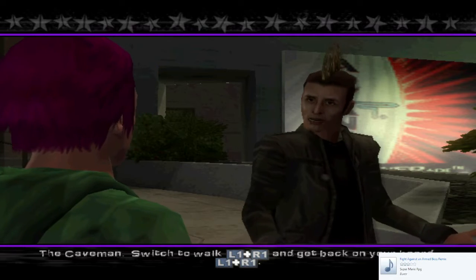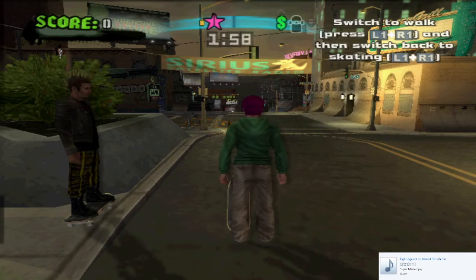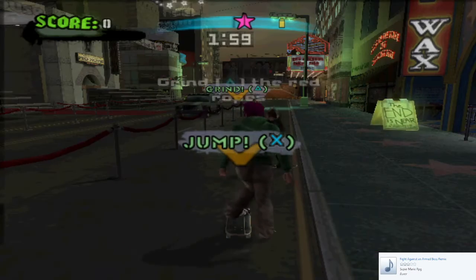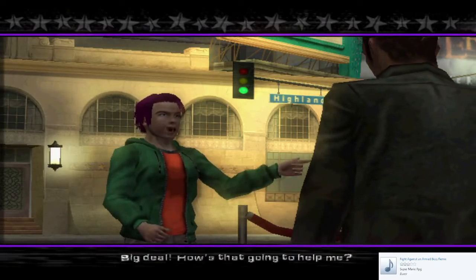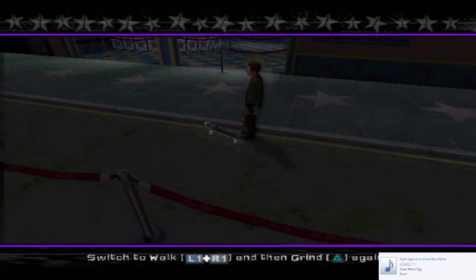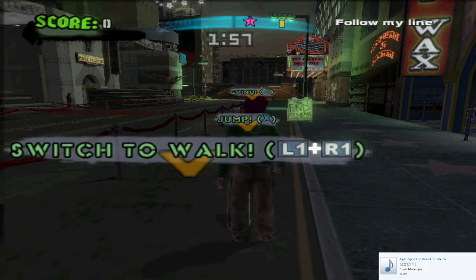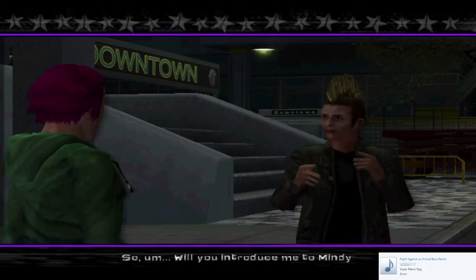Like what? The caveman — switch to walk and get back on your board. Try it out a few times. Alright, grind is nice and easy. You can use it to bust some sick lines. Switch to walk and then grind again. Now you try it, tough guy. So yeah, you can still get on your skateboard when doing tricks.